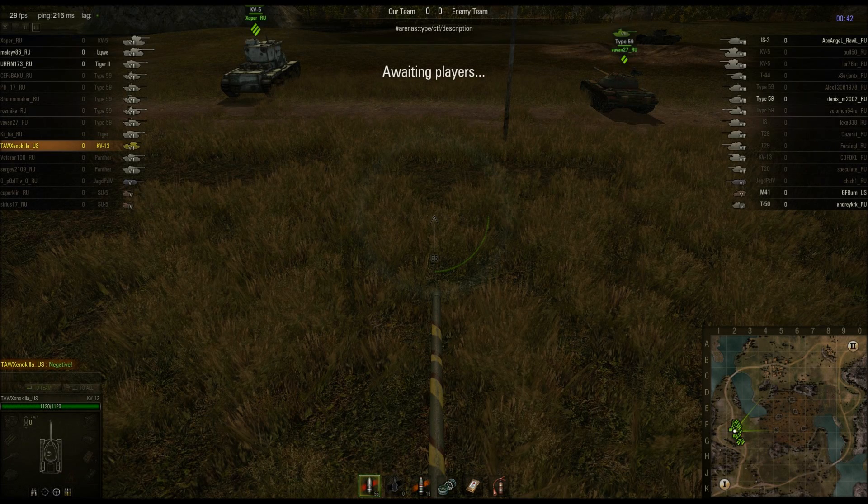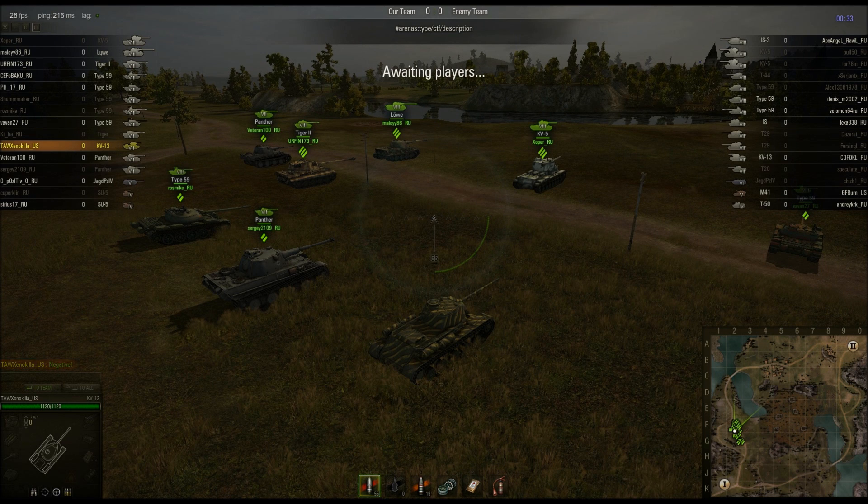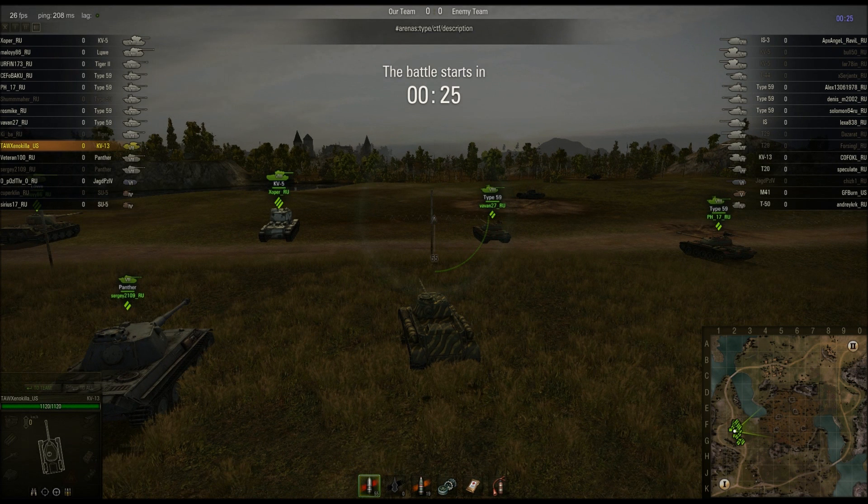All right, ladies and gentlemen, Zenokilla here back at you with the new World of Tanks version 3.1415927 Swampies. As you can see in the bottom right-hand corner, it's a very interesting spawn point. Our flag is actually all the way in the back, and we are all the way here in the top left-hand corner. So we'll just give you a brief run-through of this map, and we'll see how it goes from there.